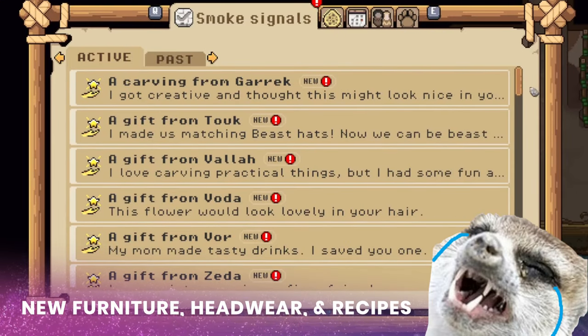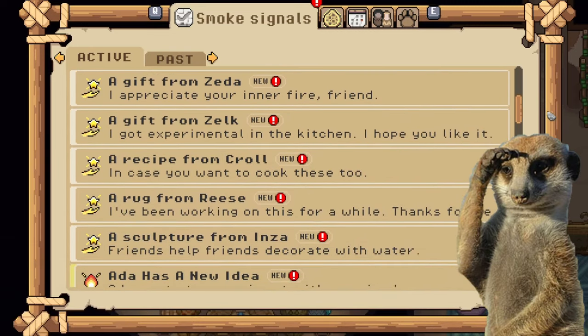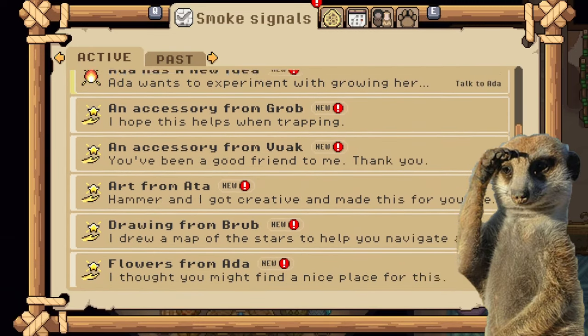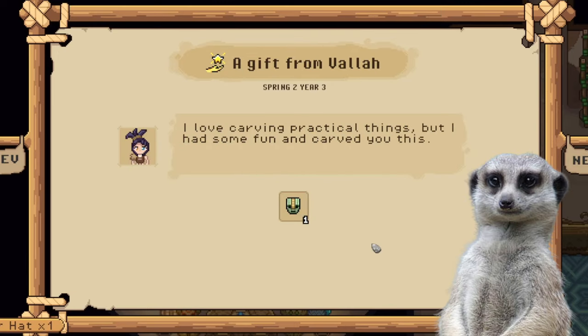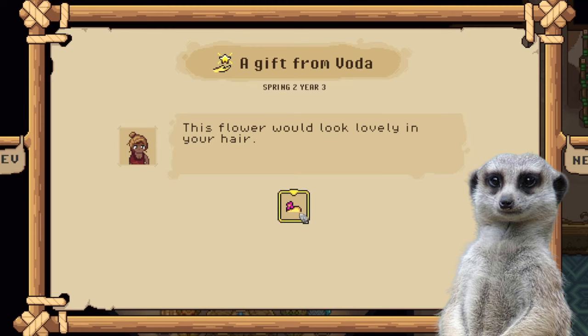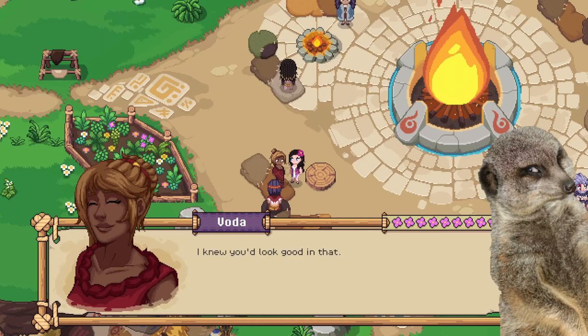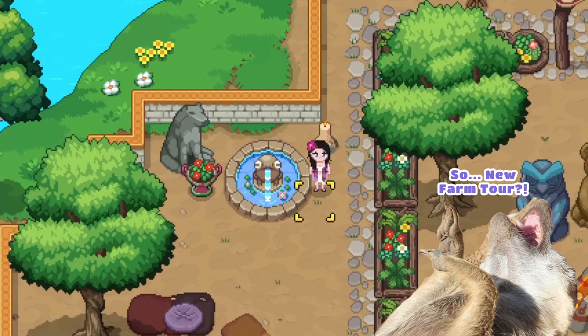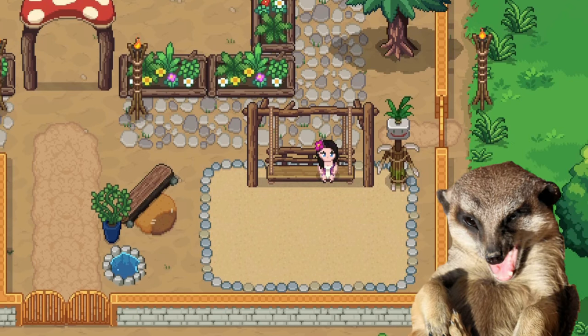This is my favorite part of the update. Because it's been a while since I last opened my Roots of Pacha save, I got super happy to receive a lot of gifts. Their gifts range from recipes to actual food, headwear, and even some exclusive furniture. My favorites are Vada's flower headband that I'm currently wearing — and it's awesome because she will compliment you when you wear it! I also adore Inza's cutie bird fountain thing, and I also like Jag's little swing — it compliments my playground!